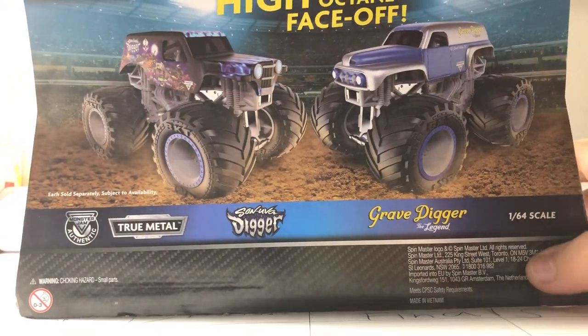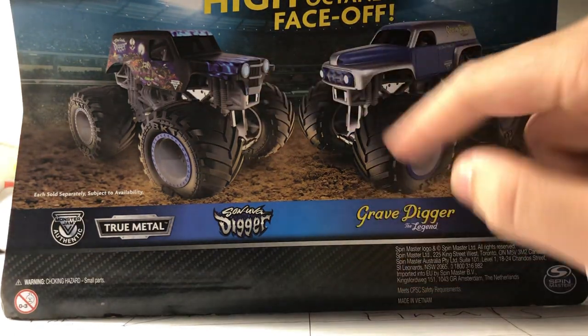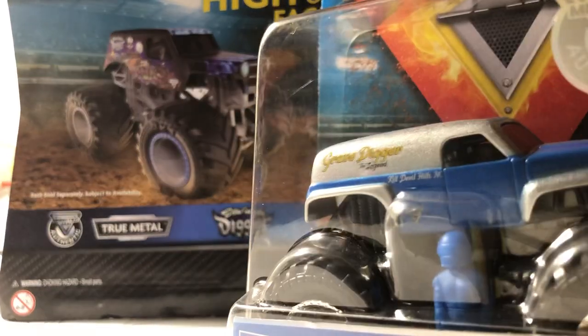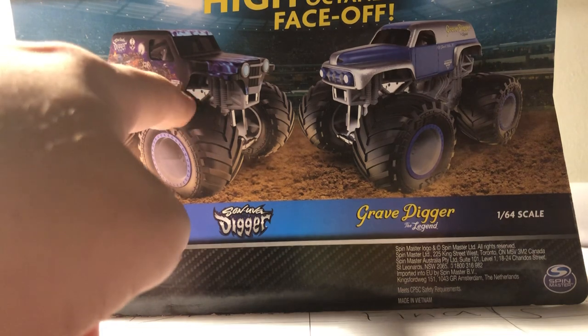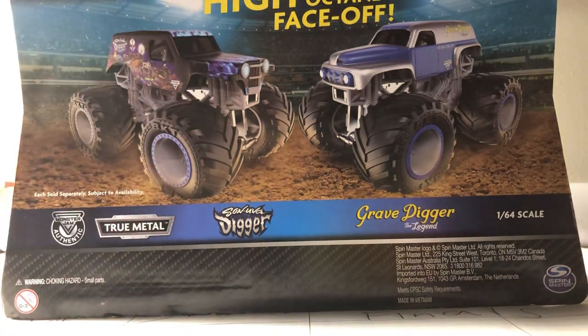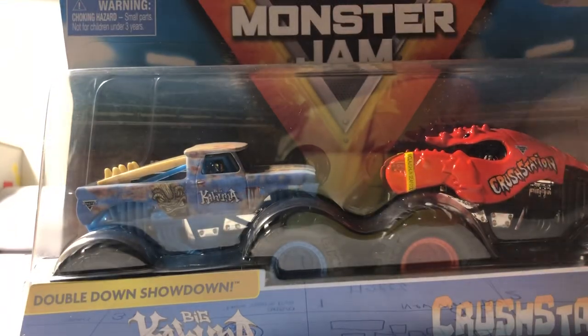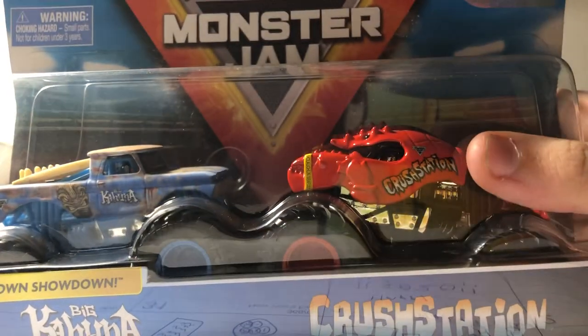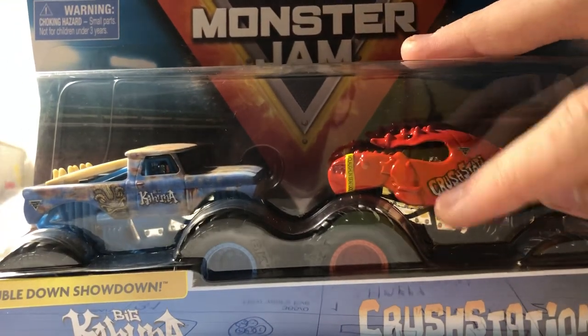The next trucks are actually in a Demolition Doubles Pack — I got two of them. I'm not sure what mix this is. I already got Son of a Digger and the Grey Dog of a Legend. This one has the black roll cage and the other has a gray roll cage. It is not on the back, but it is a really cool find: it is Big Kahuna and Red Crustacean! They actually made a Big Kahuna in Mix 4 with the blue roll cage. I also got Red Crustacean, so now I have two Red Crustaceans — one Hot Wheels Monster Jam and now a Spin Master. Even Big Kahuna has two surfboards — that's awesome!